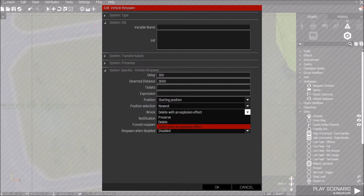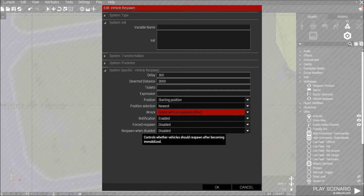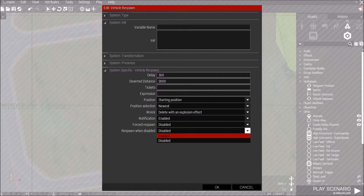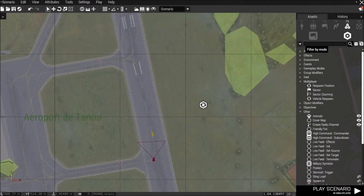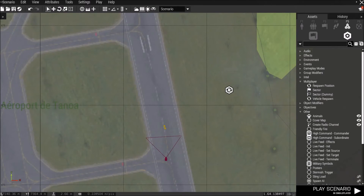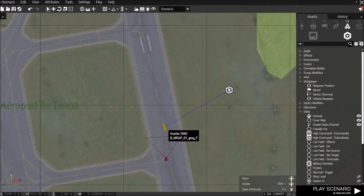You can also switch it — you have options like delete or preserve, just keep it as needed. Then you can have a notification, force it, or have it disabled. Now, how to connect it — this is a little complicated but really easy. You right-click on the module, press Connect/Sync To, and connect it to the vehicle. Pretty simple.